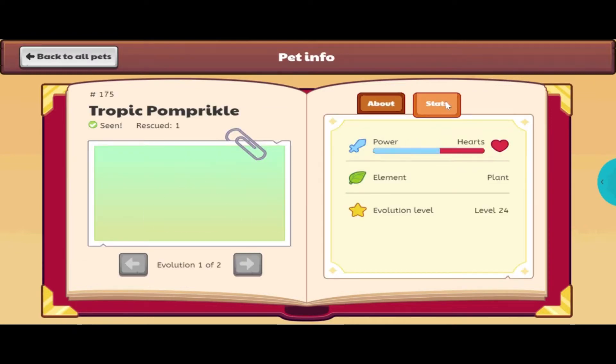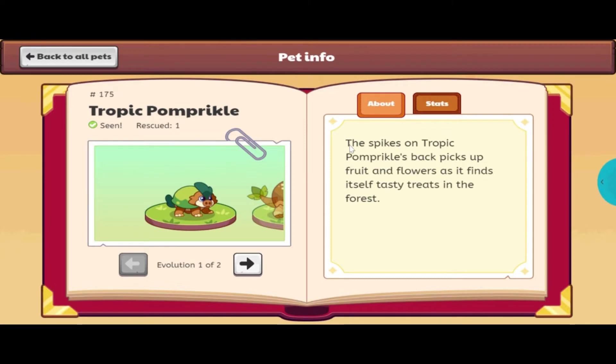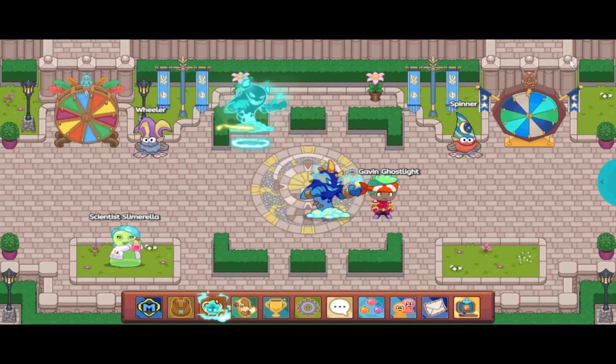And Tropic Palm Prickle is a plant pet. The spines on Tropic Palm Prickle's back pick up fruit and flowers as it finds itself tasty treats in the forest.